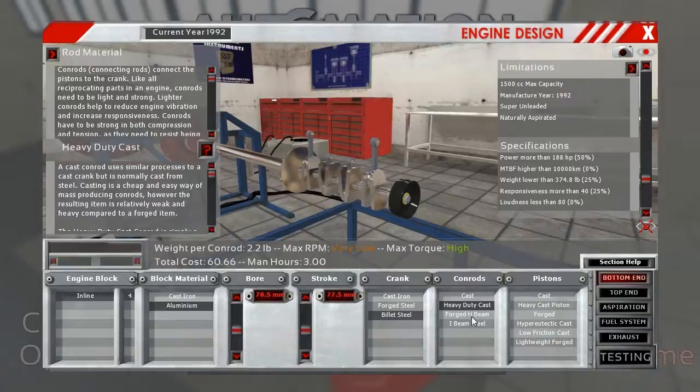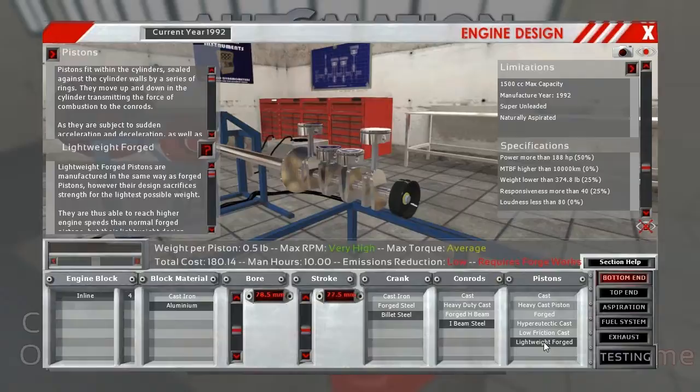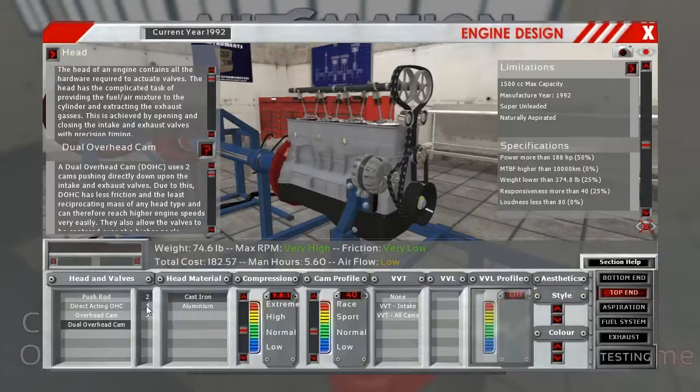We need RPM and torque here. We'll go with very high RPM and max torque options. We're gonna go with the forged pistons. Now, moving on to the top end — we want a dual overhead cam. We'll look at valves per cylinder.